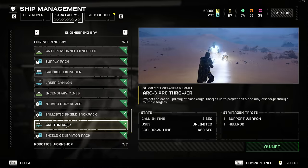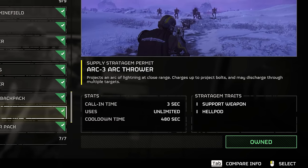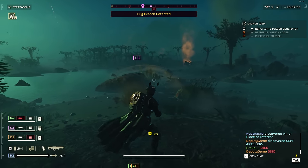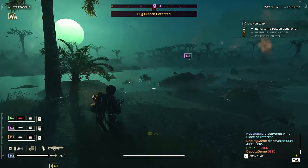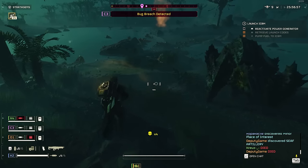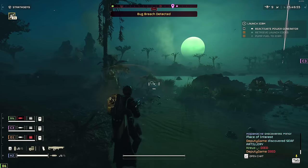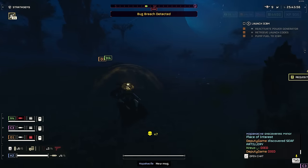First up for our stratagems is the arc thrower. I don't think people realize that this thing goes through armor — they all just run the railgun to take on big enemies. Even though the railgun is good, it runs into ammo problems in the higher difficulties, making it less reliable when you're taking on three chargers and a bile titan on top of 30 other guys chasing you. The arc thrower does not suffer from that problem — it uses no ammo and does not overheat. It can also hit up to three targets per shot, letting you focus the bigger enemies while it chains off and kills the smaller ones. It might not do as much damage per shot as the railgun or the spear, but it's consistently good. Just make sure you don't have any teammates in front of you because it absolutely does not discriminate and will murder your friends.